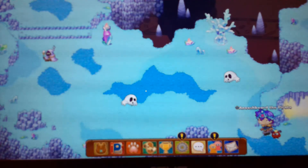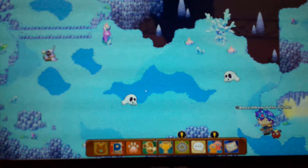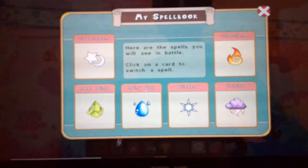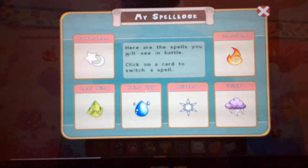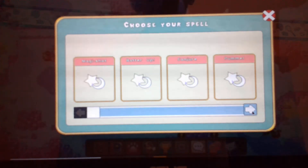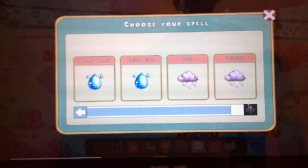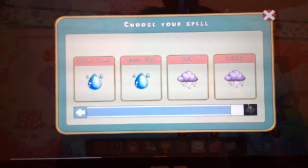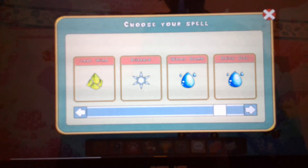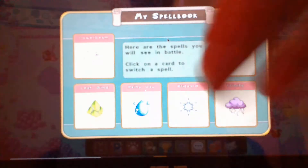So what do you do? You go on the bottom menu right here. See this bottom menu right here? There's this book right here — you click on that. This is called my spell book. You're only going to use a certain number of spells in a battle. Even though I've earned twenty-one spells, they don't all come up in battle because you're only allowed six at a time.